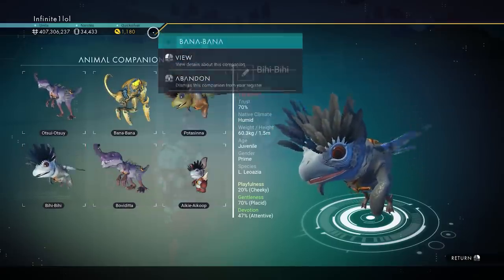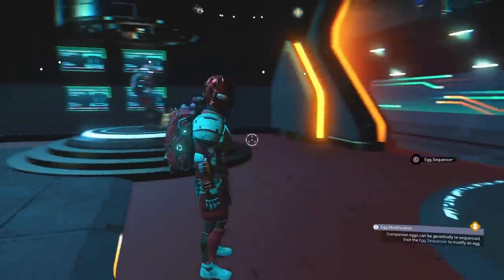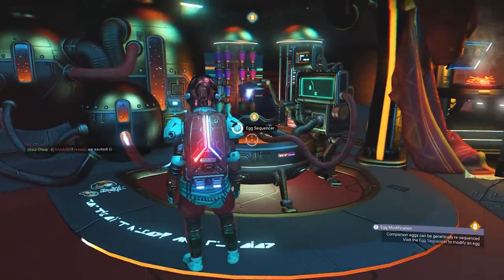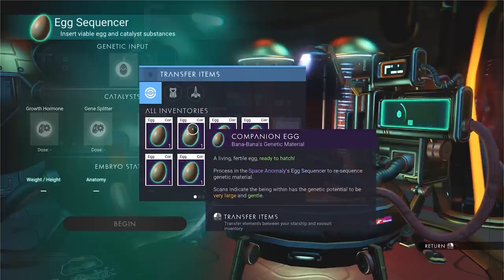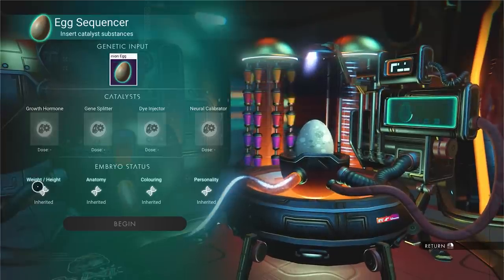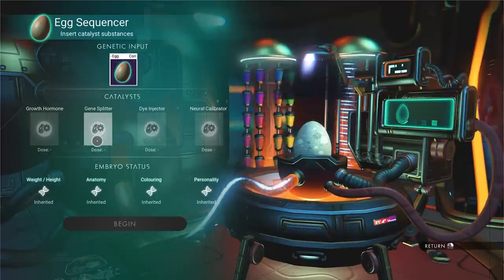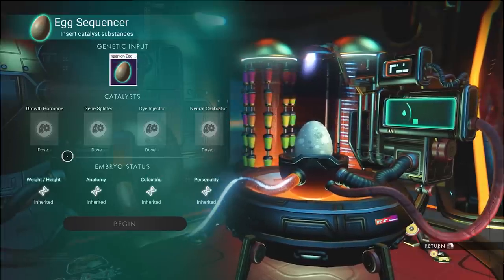This brings us to the Egg Sequencer — the new machine added to the Space Anomaly, located between the character customizer and the chef. It works on eggs even as they're about to hatch, and it's actually desirable to do it that way so you can immediately see the results. You have four categories to edit: size (height and weight), anatomy and features, colors, and personality traits.